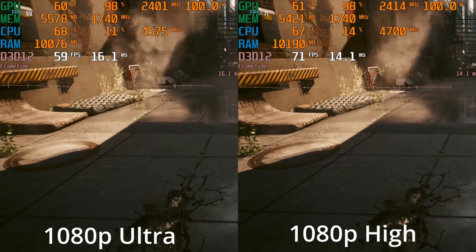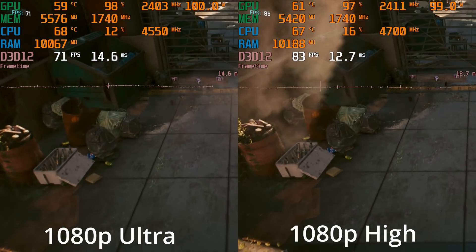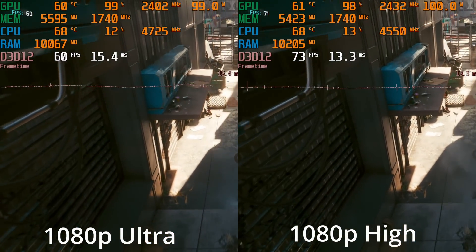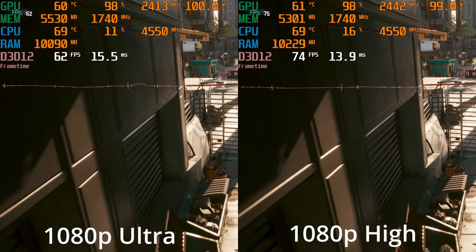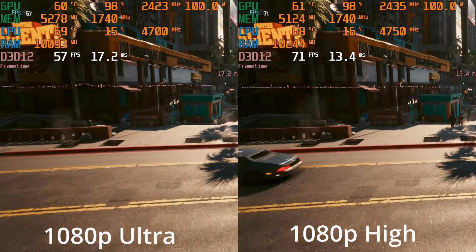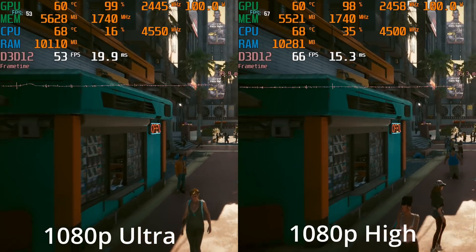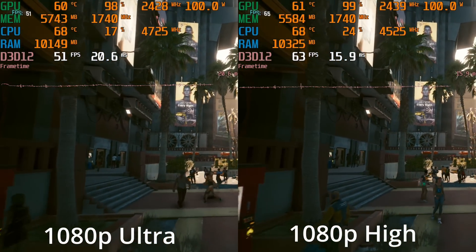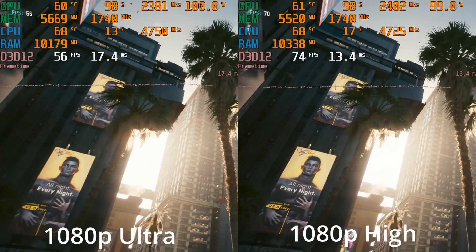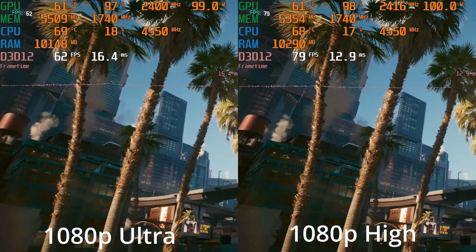We saw that at ultra, we definitely dip below 60fps — we saw it a lot in that bar scene. So we're trying to dial in on what's the preferred setting if we're just playing with a native preset, no FSR or anything like that. Right now it's looking like high is the winner. Hard to spot any major meaningful visual differences between the two, but the frame rate — look at that — 49 versus up in the 60s. I think high is the winner.